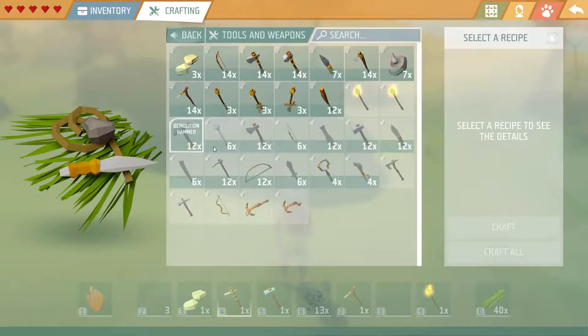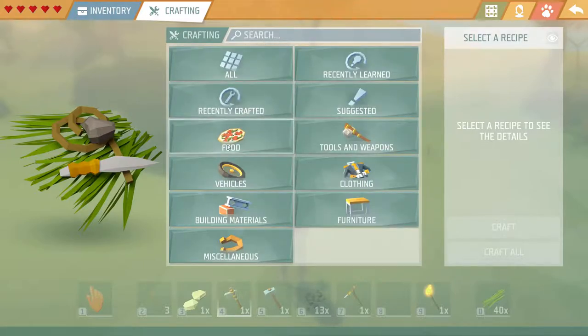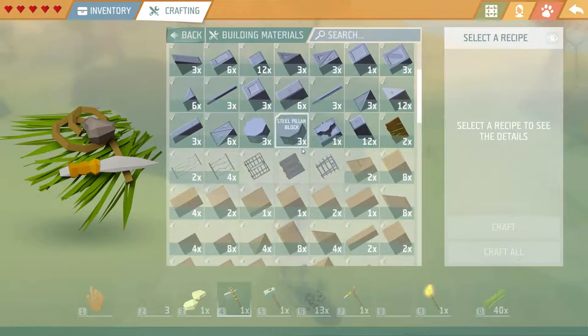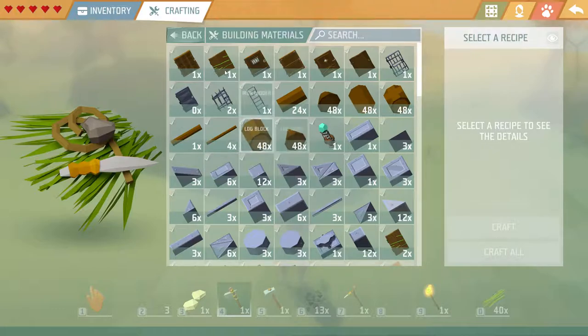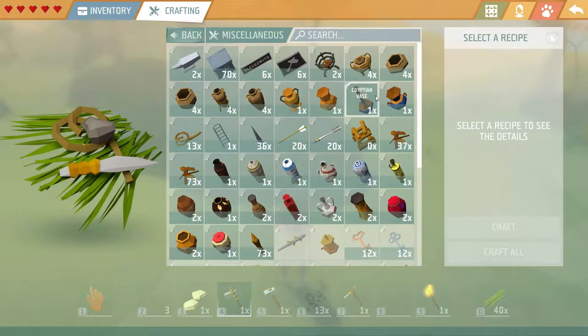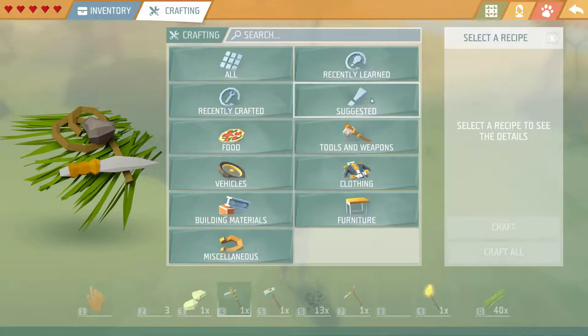It's the hammer — how you get stone. It's the hammer, right? I thought it'd be the pick. Well, maybe it is the pick. You might be right about that. I mean I know it's in the recommended — or suggested.